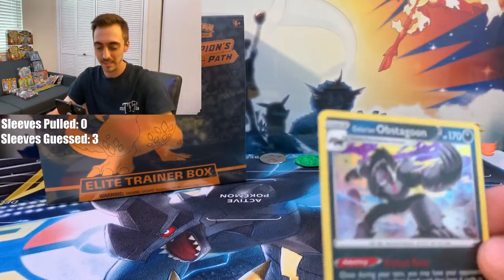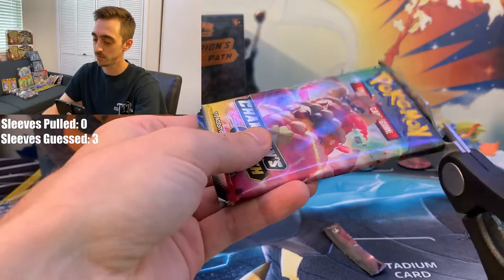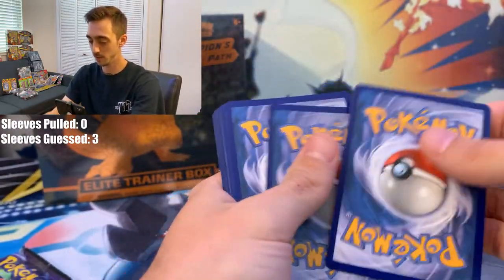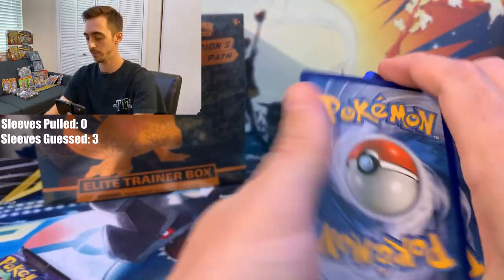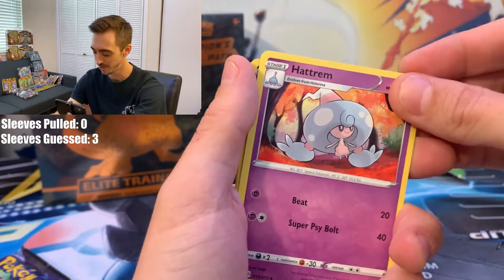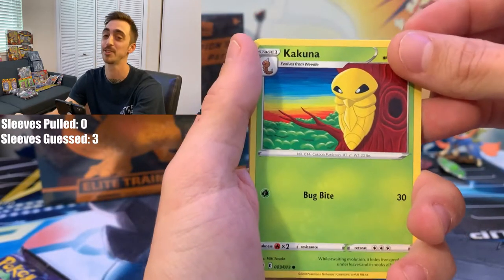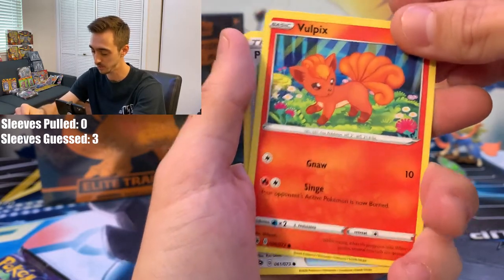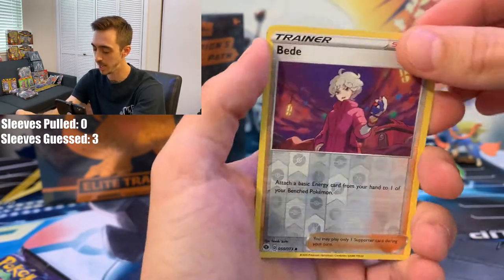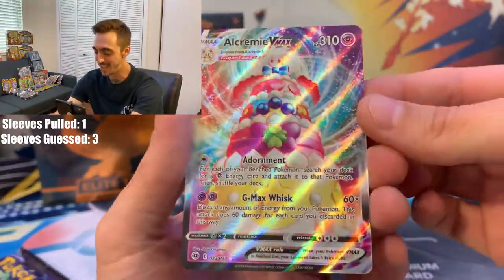Pack number two, Champion's Path. Four from the back to the front — feeling Water Energy, but it's Psychic. There's not too many cards in this set, so you're going to pull a lot of duplicates — I think there's a Kakuna in every pack. Rockruff, Vulpix, another Potion, Full Heal. Coming up on our Reverse Holo — and pack number two's rare: Alcremie VMAX! VMAX on our second pack in the pin box!